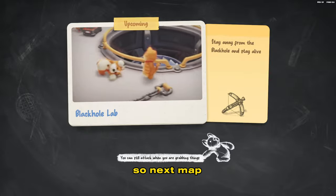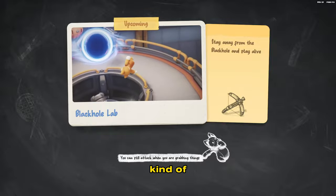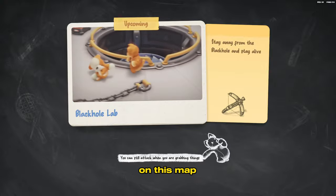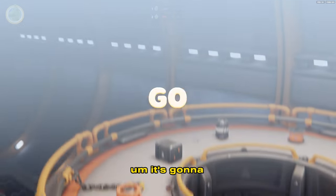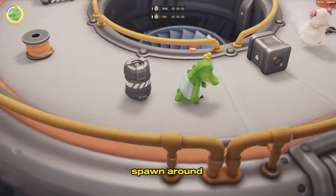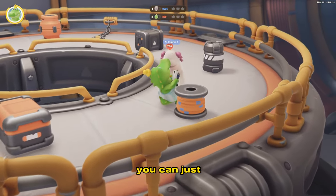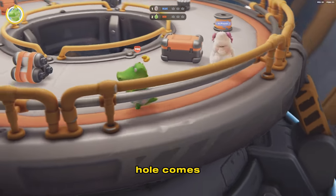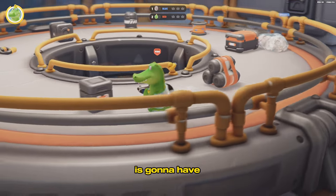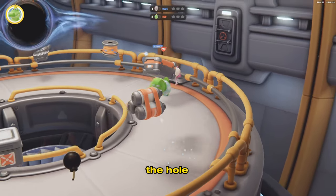Next map we have Black Hole Lab. This one is going to be kind of hard to hold a weapon, but if you're going to use a weapon on this map, it's going to have to be either the ice gun or the bomb. There are bombs that spawn around — that's one of the best weapons. But if you have the ice gun, you can just ice them, and when the black hole comes they're not holding onto anything. The ice gun is the best on this map since you can just put them on ice and then they go into the hole.